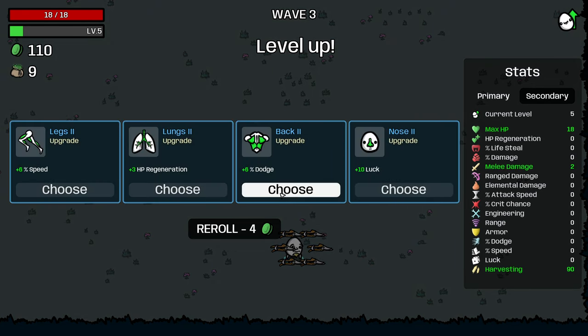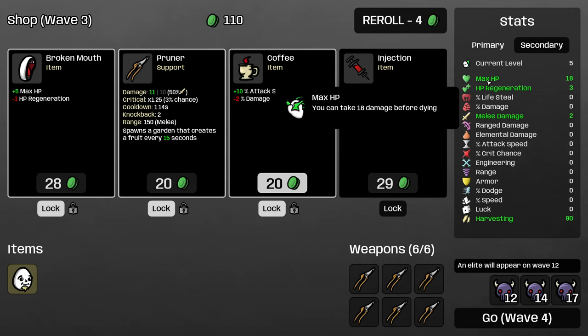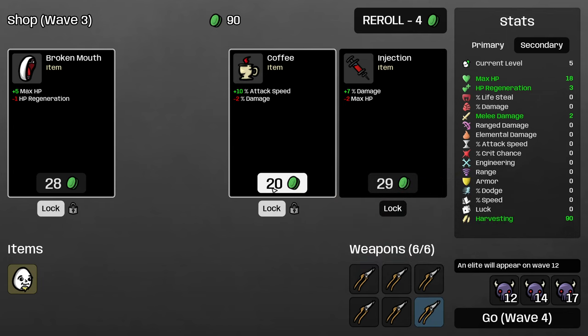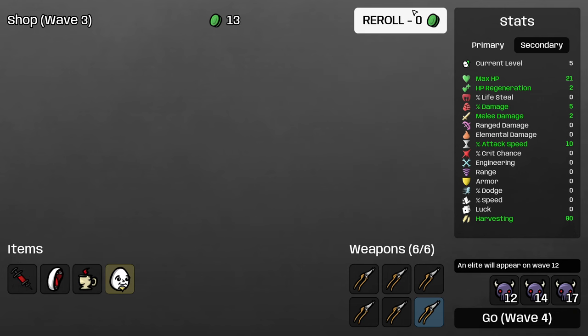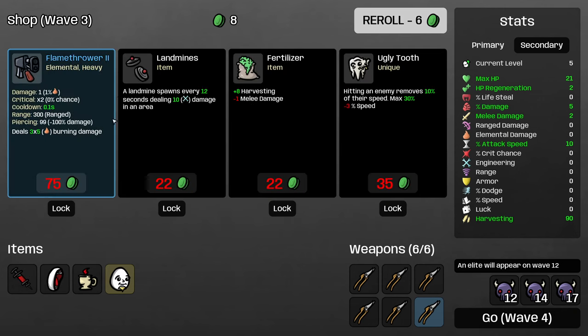We're going to grab flat melee damage, and I'm actually going to take HP regeneration here. If you can get your regeneration to a decent amount early, that will increase the number of consumables you're picking up at full health. Let's upgrade our Pruner, grab Coffee and maximum HP, and then this isn't an amazing item for us, but we get a four cash discount on it, so I'll take it.